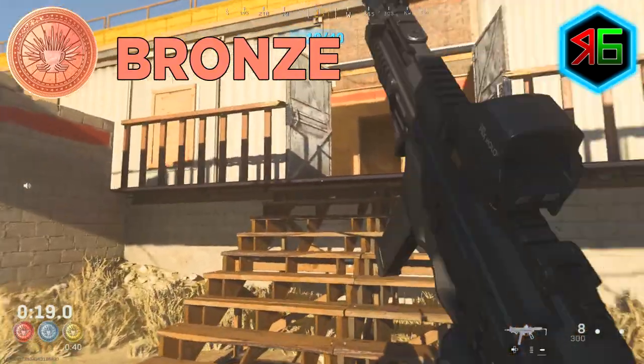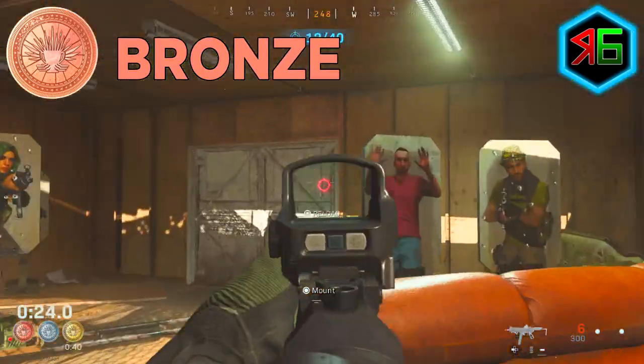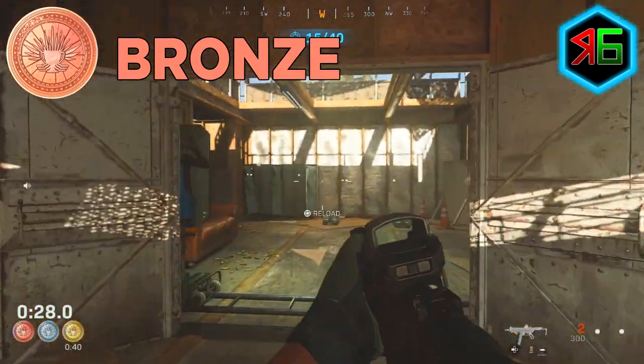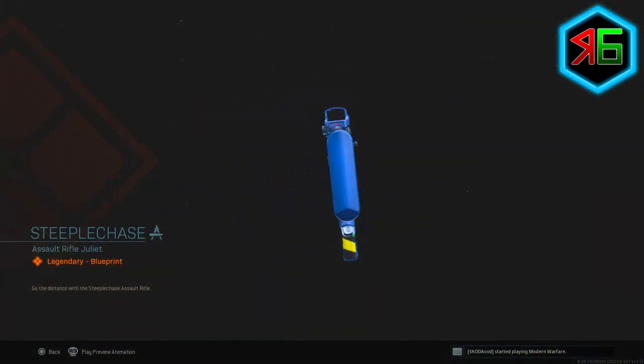Each trial has a bronze, silver, and gold medal, and each medal gives a different reward. Gold obviously gets you all three of the rewards, and earning a gold medal in all five trials will give the ultimate reward, which is the Steeplechase blueprint.